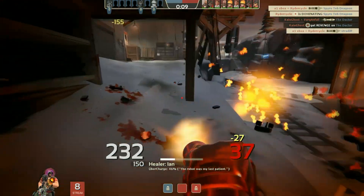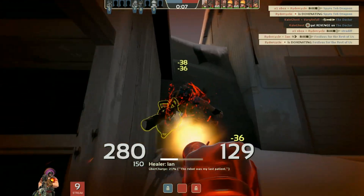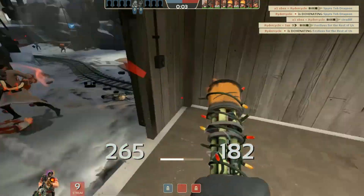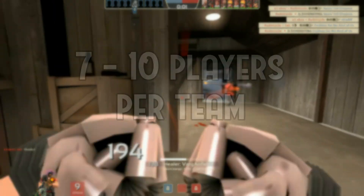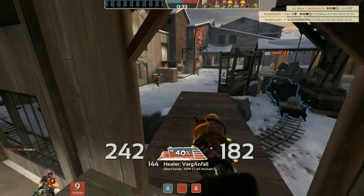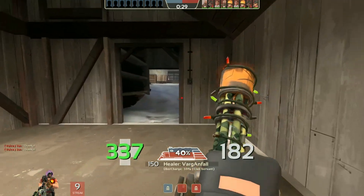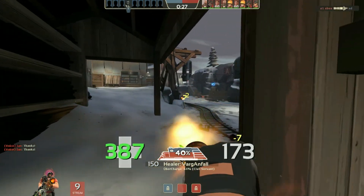I've also noticed that servers are a lot more empty than before this update, which is not necessarily a bad thing. I think the ideal range for a pub is seven to ten players per team, so I'm not one to really complain about fewer players — personally I think 12v12 is a little bit hectic. However, this could be due to the fact that this update just came out and the servers are still adjusting.